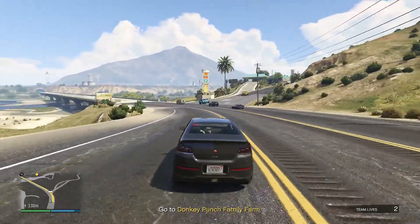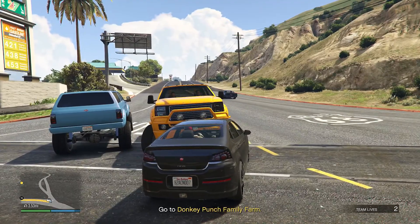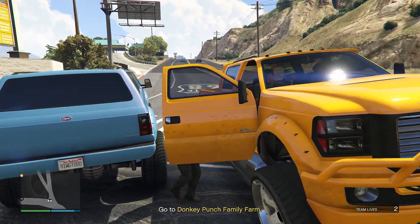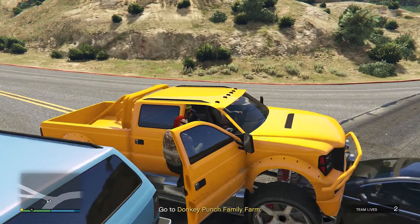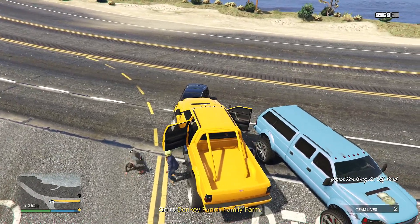Now drive back up to the spot where you left your original Sandking. Another Sandking will spawn and come down the road. Do the same as before: block the truck with your car, pull everybody out of the truck, and then hop in and store it in your garage. You have to be careful not to ram the truck too hard — if you kill any of the passengers in the back seat, you won't be able to store the truck in your garage.